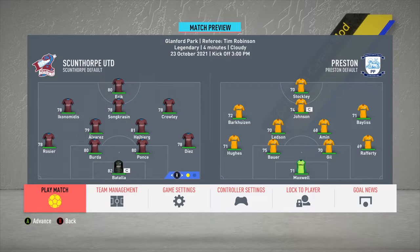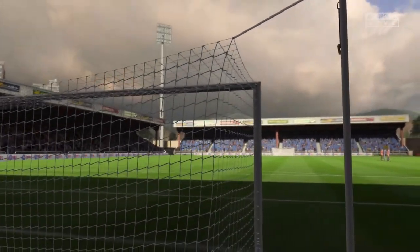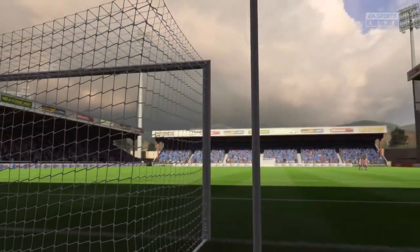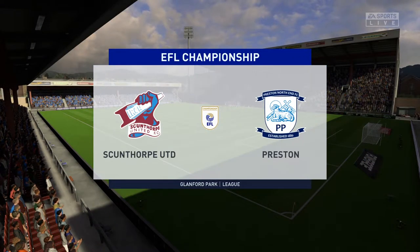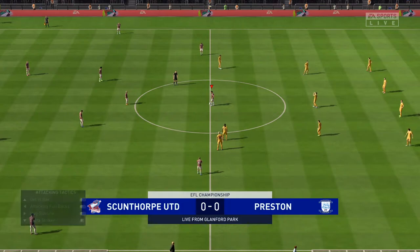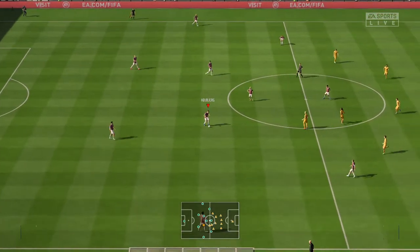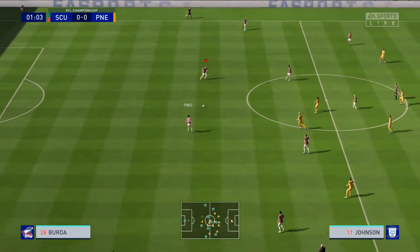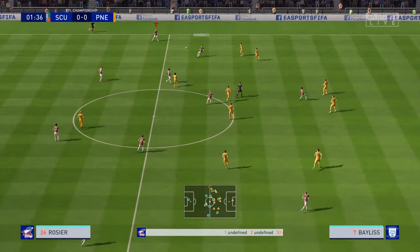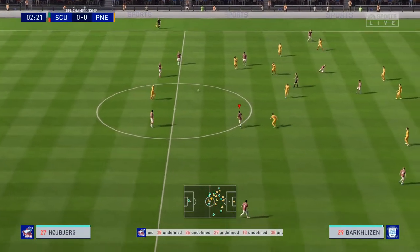Here we are, back at home in Scunthorpe as the Irons take on Preston North End at Glanford Park. It will be the boys of Scunthorpe United — the Irons — in our fresh away kit. Preston will also be in their away kit to avoid a colour clash. We look to get a couple of goals in this fixture and assert some dominance here in the championship.